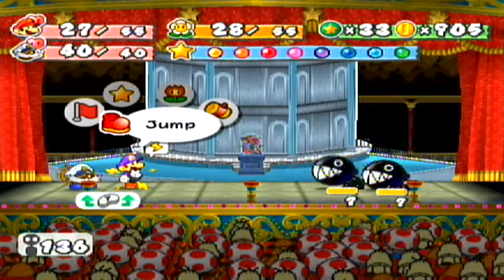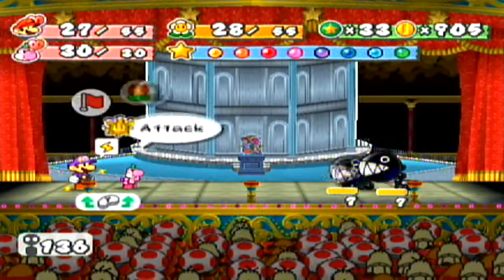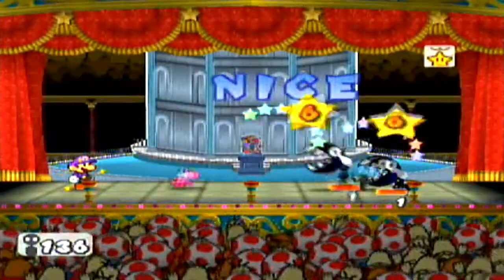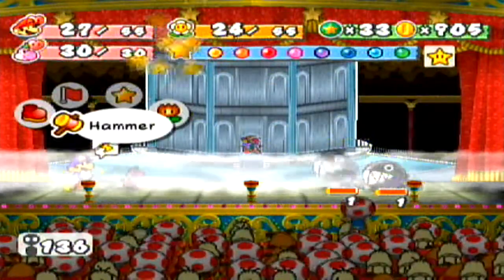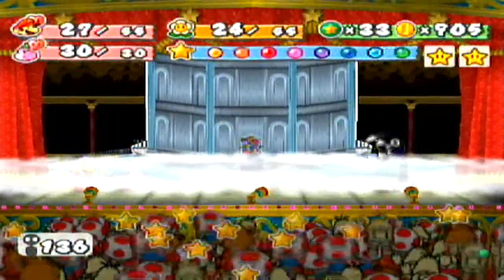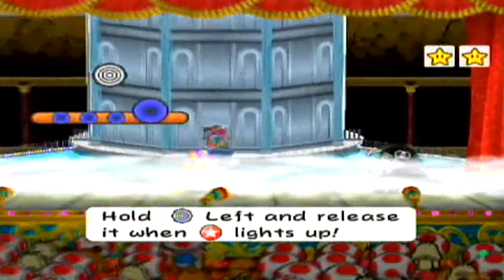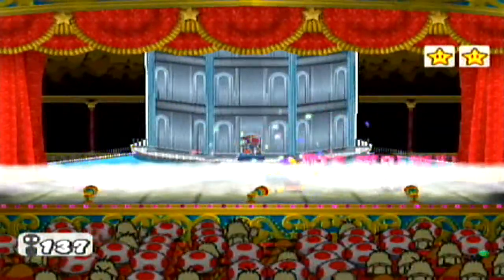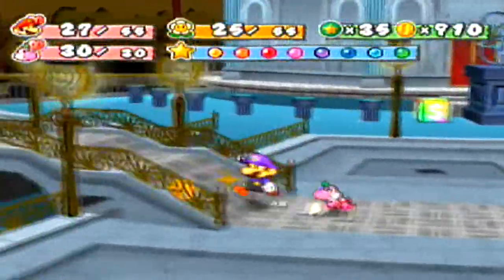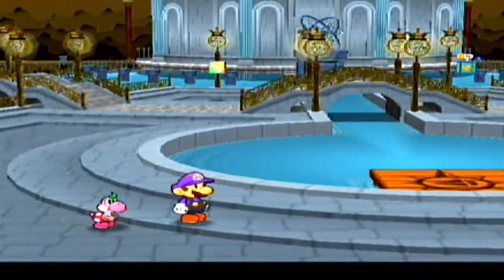Chain Chomps have 7 HP, 6 attack power, and 5 defense points. That's a lot — yikes. So because they're really powerful, do not hold back on these guys. They're not nice at all. This is another instance of using what's normally a regular enemy as one of the strongest field enemies, at least for this late in the game. They appear more often in this game than in the first game — in the first game you only see these guys once. When I say strongest field enemies, I'm not including the Pit of 100 Trials because that's entirely optional.